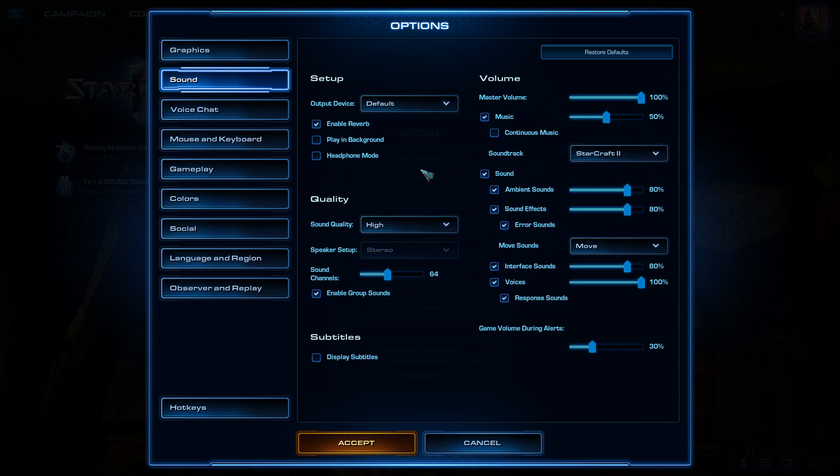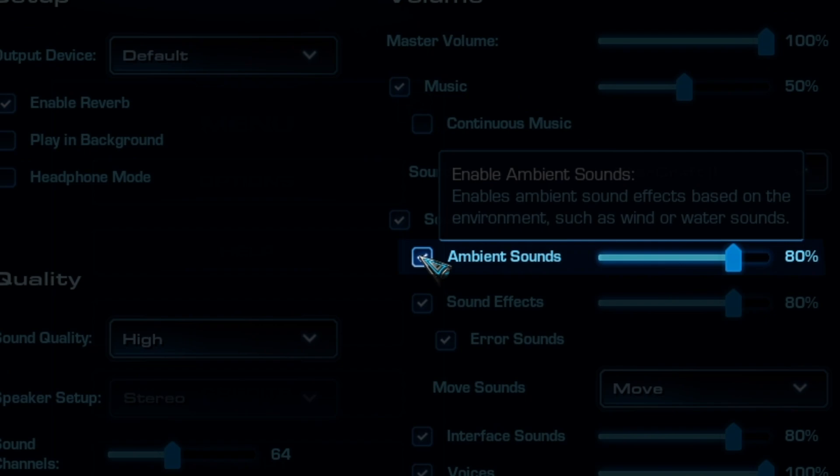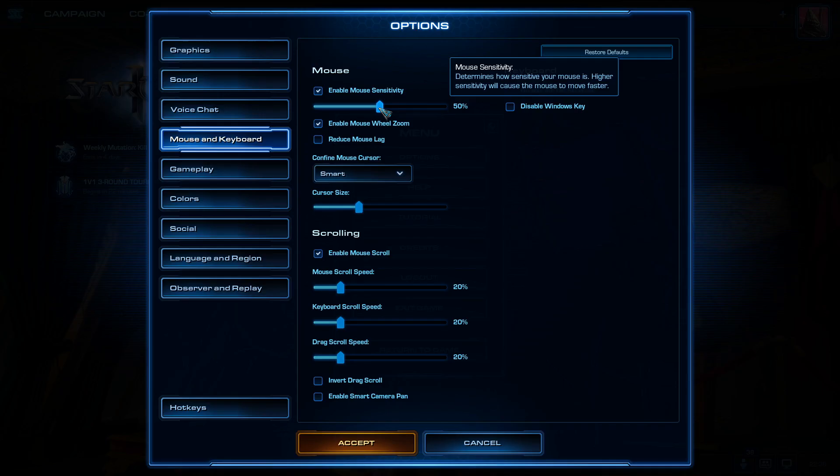In the sound section, there are very few things to check off. Turn off ambient sounds — no need for extra distractions in the background. Keeping game audio playing can be useful so that if you alt-tab you can hear when the game has started.